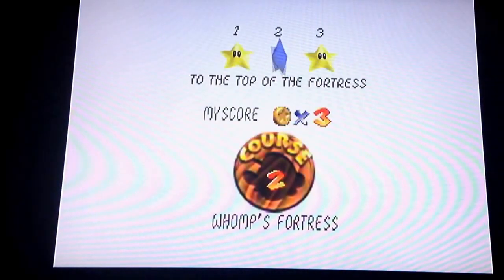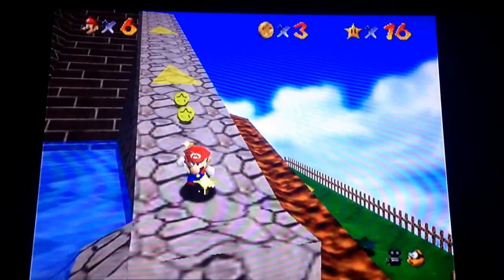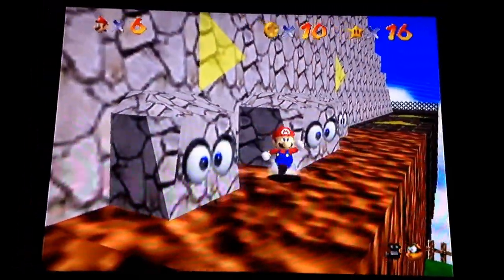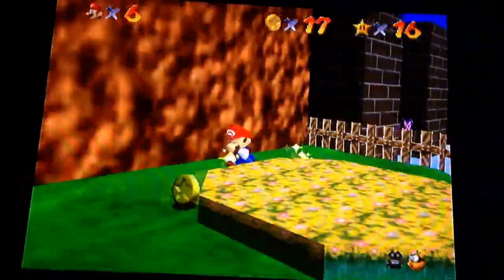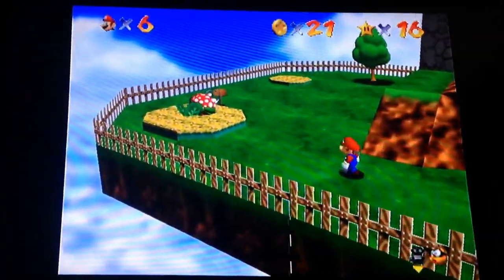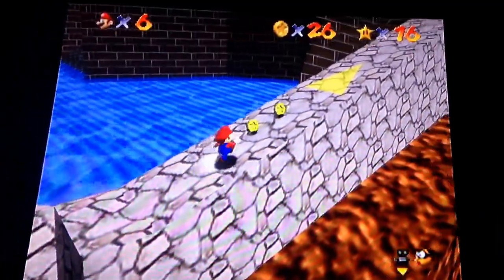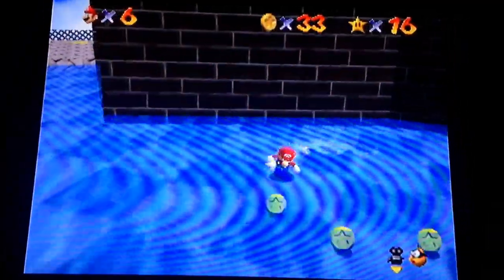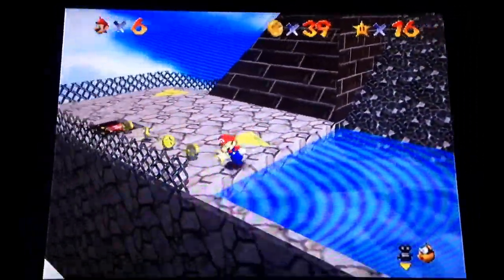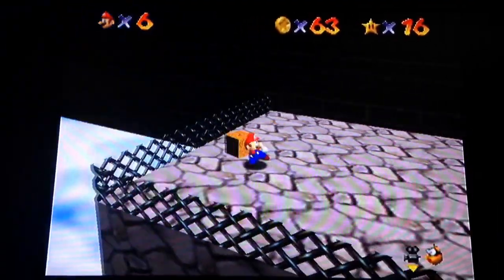To the top of the fortress — we're actually gonna get the eight red coins now. The hundred coins star is by far the easiest hundred coin mission in the game, I'm not even kidding. There are so many coins in this level — it's crazy. For a small level it's kind of ridiculous, and I'm pretty sure this is the level with the most coins in it. I'm already at 60.